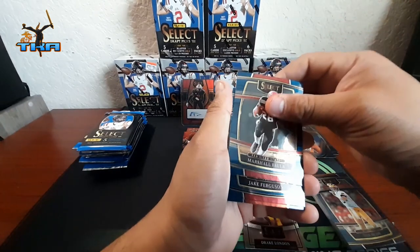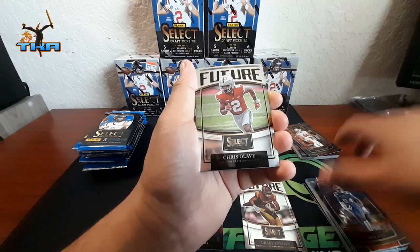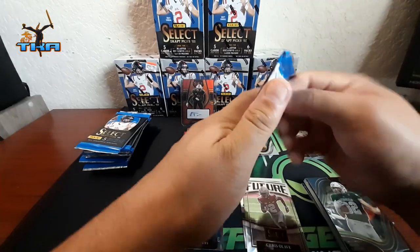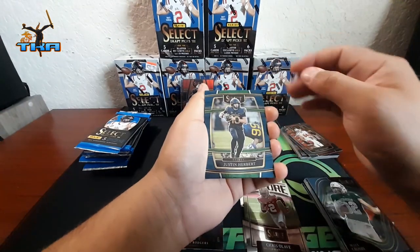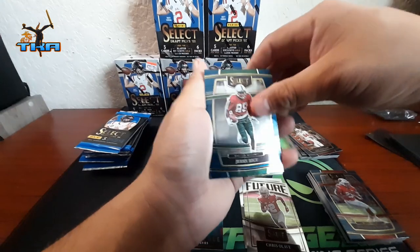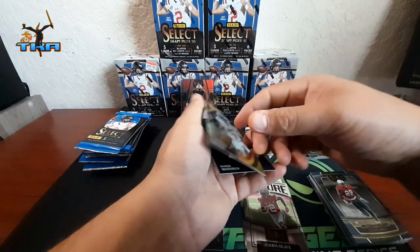Got Marshall Falk, Jake Ferguson on the rookie, Kyle Pitts, another future Chris, and then Max Crosby on the field. That was about five packs. Let's see if we can get a gold, guys. Justin Herbert on the field on the regular Panini card, Justin Taylor — ooh, there is a gold there! We got Gary Wilson on the rookie gold — awesome! Not numbered, just a regular gold cut laser. Awesome, so we got our first gold card!